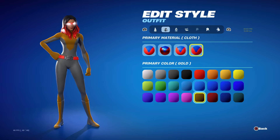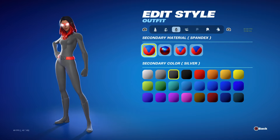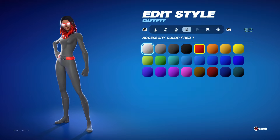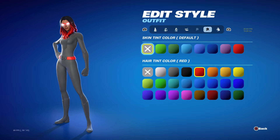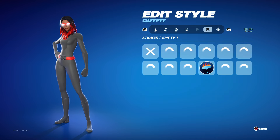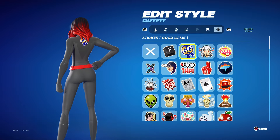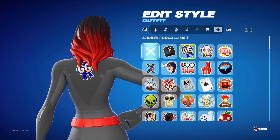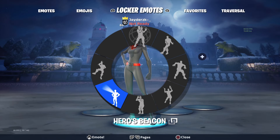You can also change the colours of the actual outfit — I could go for gold, which looks pretty cool, but mine's just on silver. You can set the primary and secondary colours, the accessory colour, eye effects, eye colour, hair colour, and skin colour. There are so many options. You can also put a sticker on the skin — it goes on the back — and it does also come with a built-in emote.